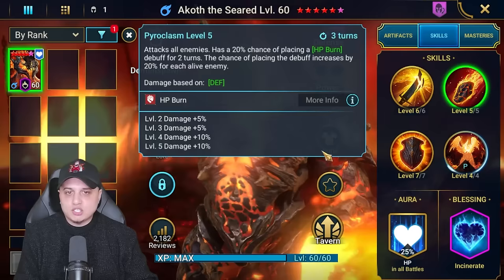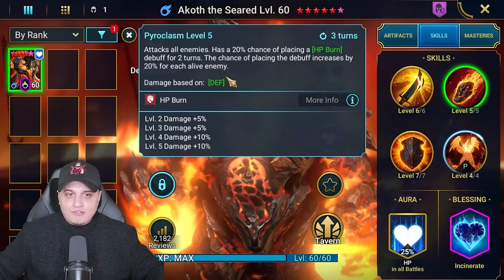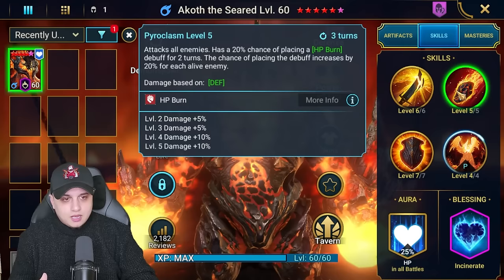Starting with Pyroclasm, he attacks all enemies and has a 20% chance of placing an HP burn debuff for two turns. The chance of placing this debuff increases by 20% for each alive enemy. So when you're facing waves of five or the spiderlings, with so many enemies in front of you, you are guaranteed to place HP burn — and no books are needed. It's on a three-turn cooldown so cycling this is very effective.